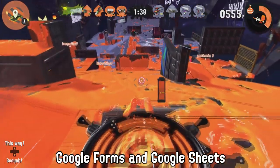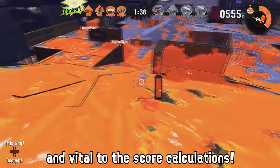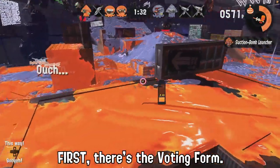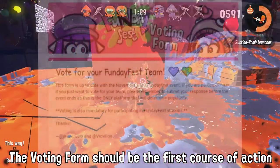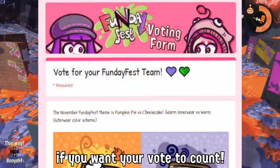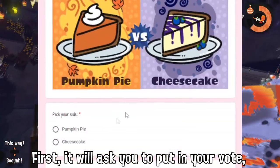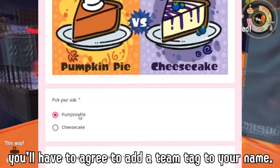Google Forms and Google Sheets are integral to our events and vital to the score calculations. Here are some you should know about. First, there's the voting form. The voting form should be the first course of action if you want your vote to count. It will ask you to put in your vote, and you'll have to agree to add your team tag to your name.